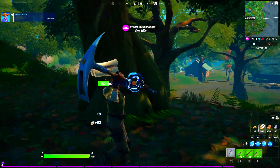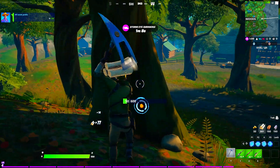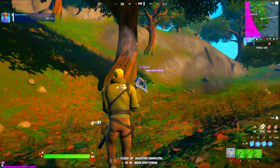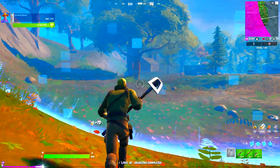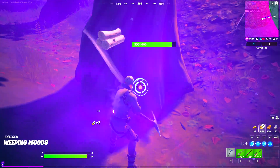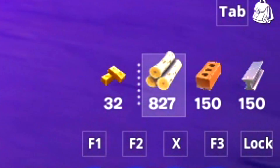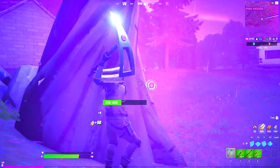Now get yourself some wood by hitting all the weak points — this completes another secret challenge in the game. Hit a few more weak points and we gain another level. In this process we just gained another 17,000 XP. The storm is here, which is actually super important — stay inside the storm while chopping down more trees until you reach max wood in your inventory.